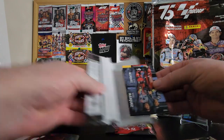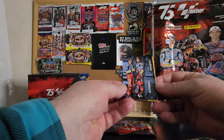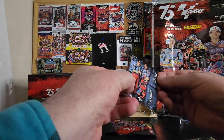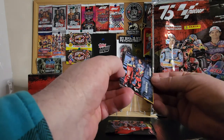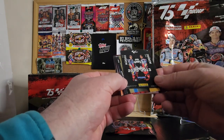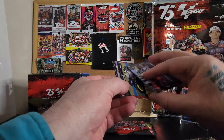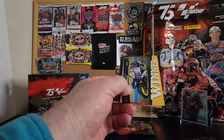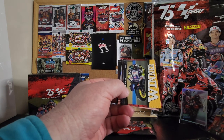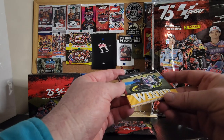Pack 2 — again, pre-opened it. The Marquez brothers team card: Alex and Marc Marquez. There's a bit of a ding in the card — the surface has got a bloody huge ding in it, which is a real pity. 2020, 2013. And we have Darren Binder, Moto2. Is that Brad Binder's brother or something? I actually don't know.